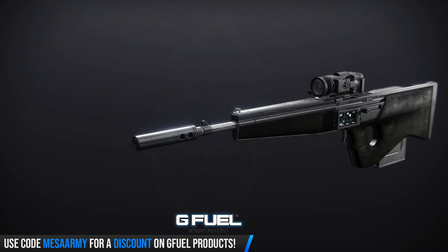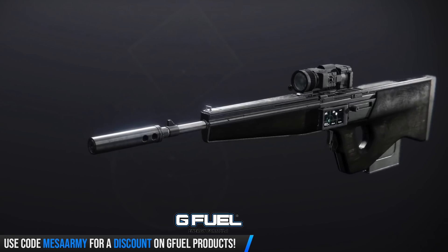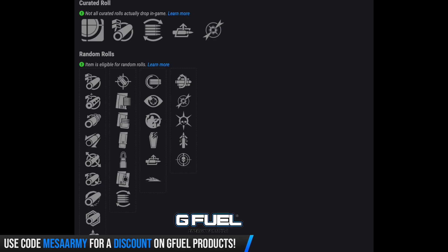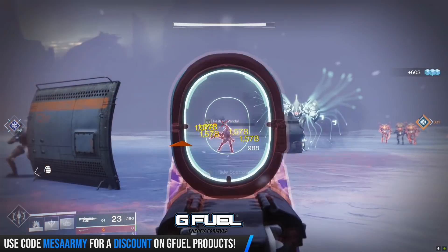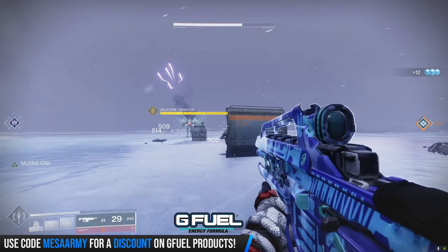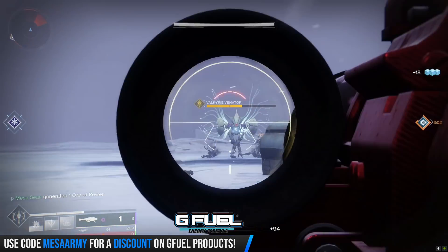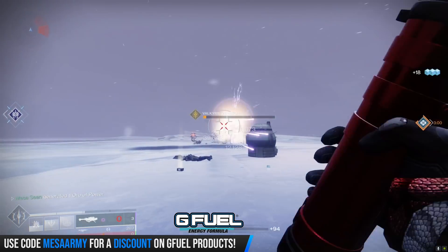I'm not a huge fan of high impact frame pulse rifles because they fire too slow, but man there is just a plethora of different perks you can get on this thing. Season pass scout rifle — the Royal Chase — is a precision frame firing 180 rounds per minute. If you just grab it from the season pass it's got Auto-Loading Holster and Dragonfly, but down the road you can get it with Accurized Rounds, Full Auto, No Distractions, Field Prep, Grave Robber, Slideways, Multi-Kill Clip, Dragonfly, Thresh, Quick Draw, and Threat Detector. For myself, the ideal roll would be Accurized Rounds, Full Auto Trigger System, and Multi-Kill Clip or Thresh.